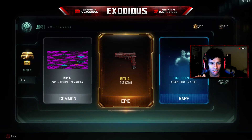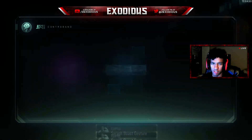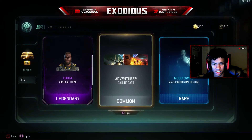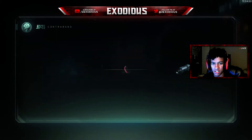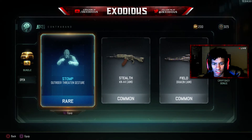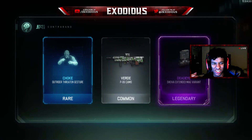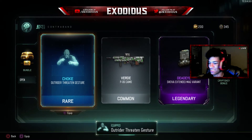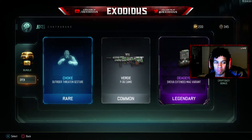That's not bad looking — I had the Hail Seizure. We'll go and check those out in a little bit. I just like the gestures, that's the only really cool thing about the characters — looks like you're on your own. Gestures and stuff that you can do because I love taunting people after matches. Deadeye Shiva Extended — I don't use the Shiva though, it's kind of dope, it looks sweet.